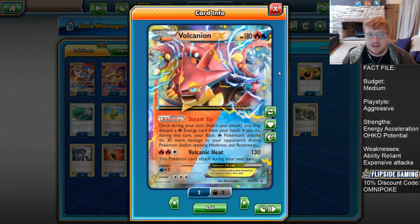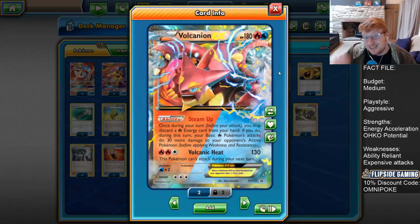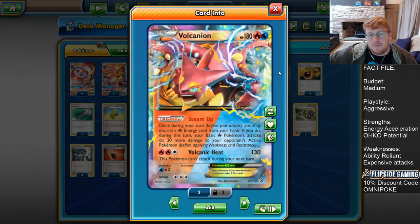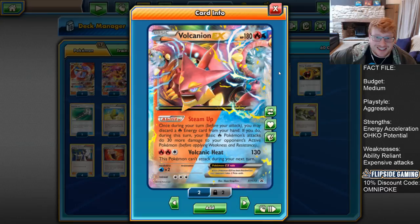Then we have three Vulcanion EX — this is the ugly promo art, sorry about that. But it is one of the reasons why this is potentially a cheap deck, because you can get three of this fairly cheaply. It's a 180 HP Fire and Water type, making the mirror match an absolute joke, because you're both swinging with these guys each time. It's pretty cool having two typings — you can hit a few other decks for weakness.